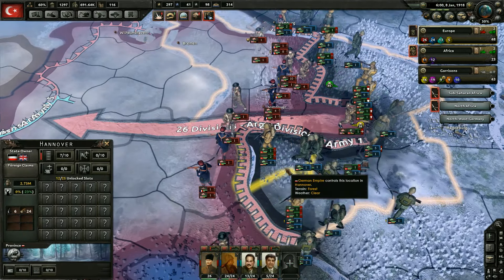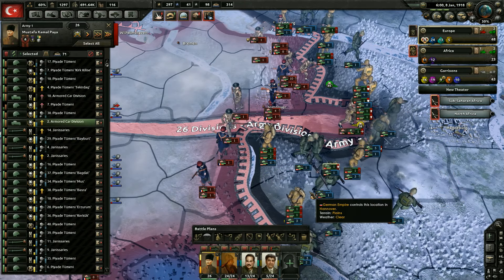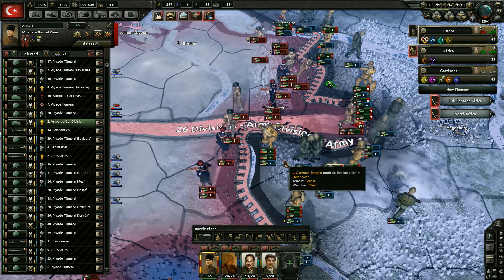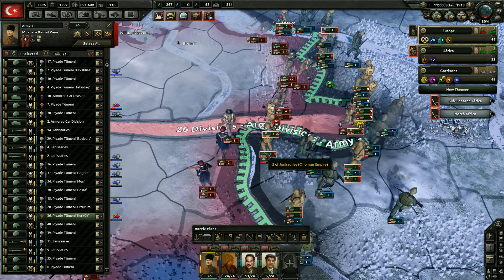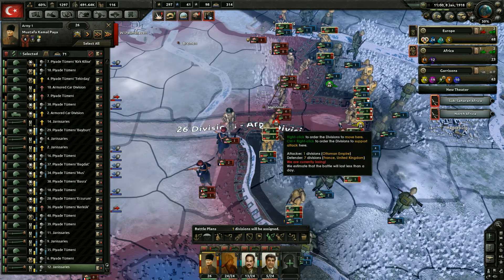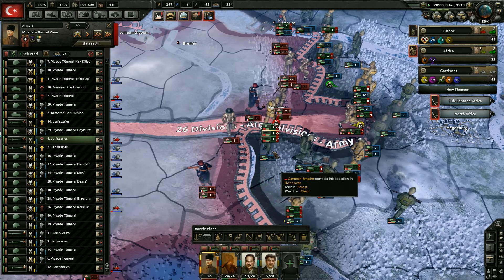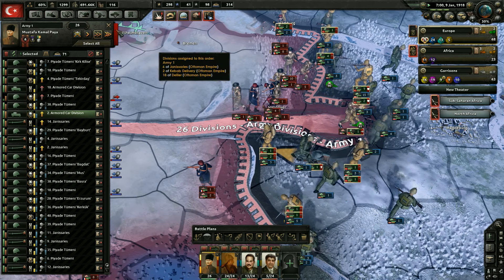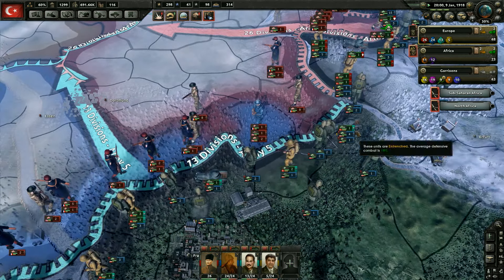Let's try for Hanover — I think we're gonna move these guys over here and have them attack. Come on over here, attack Hanover. Let's see if these guys can win here. Support. And there we go. Nope — not gonna win. Alright, let's just go and pull that back. I was hoping that we could win, but I'm not surprised that we couldn't. Still just so many divisions over here on this front. Yeah, I'm not seeing any openings.